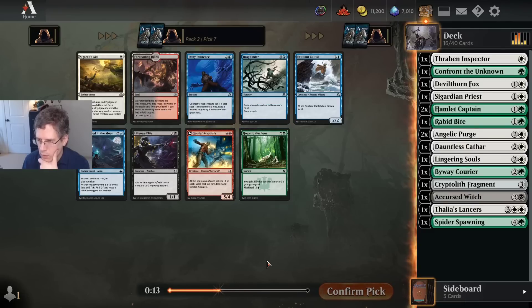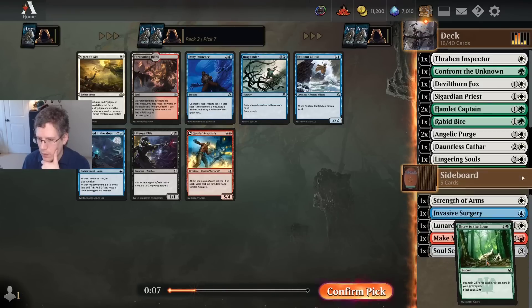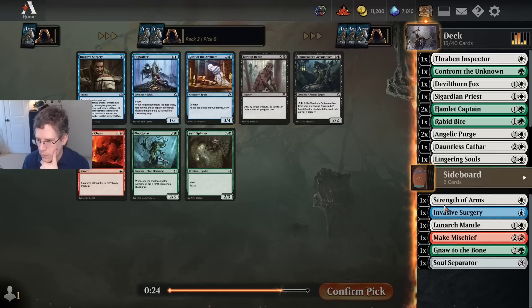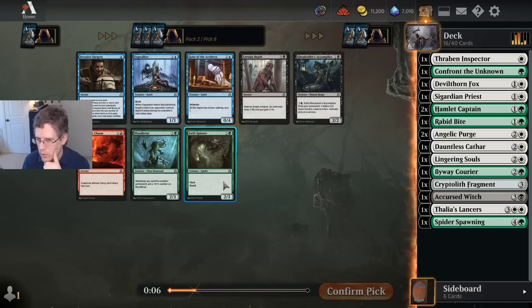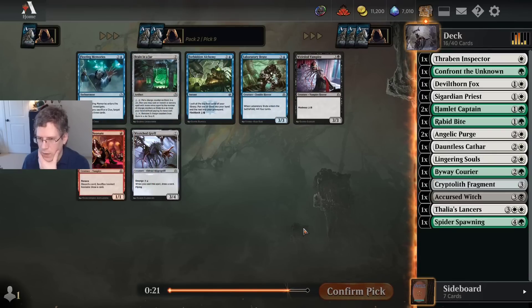I think I could have played Knot of the Bone as a sideboard card. This card was really good in some of the original Innistrad decks. I'm not really playing the kind of deck that's going to fully take advantage of it, but I could see playing matchups where it would be good. So I've got a second Invasive Surgery potentially. Certain Death which I could splash — I wouldn't be that excited to splash it. Or Bloodbriar, which I probably wouldn't play. I guess I'll take the Certain Death. I was considering just a sideboard Invasive Surgery as well.